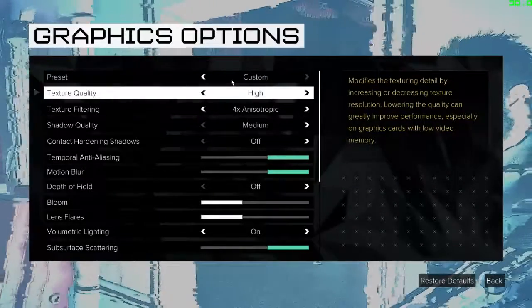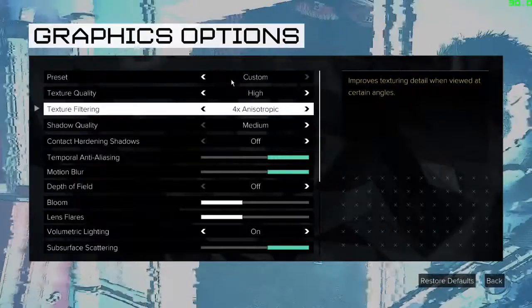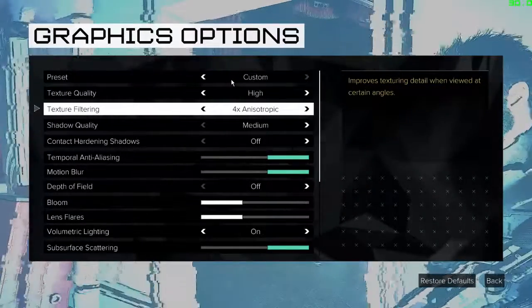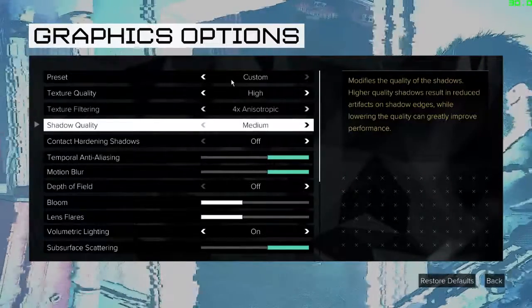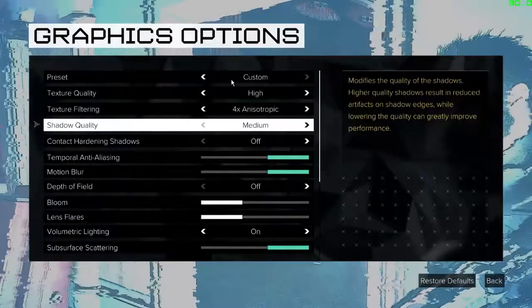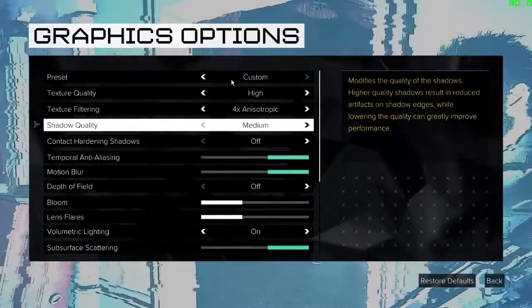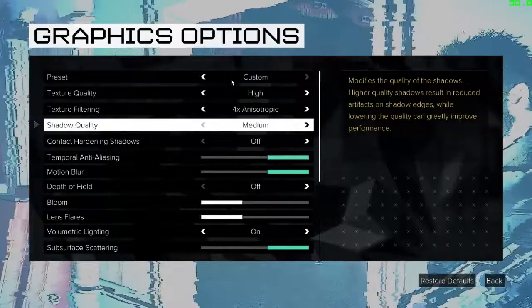For those with 2 gigabytes of VRAM, do not try changing textures to very high or ultra. Instead, use high textures. Texture filtering eats up your VRAM, so it's good to keep it at 4x to obtain optimum quality. Turn down your shadow level to medium — the quality difference between high and medium is very rarely noticeable; it's almost imperceptible.